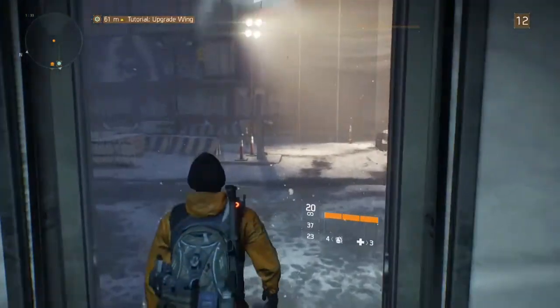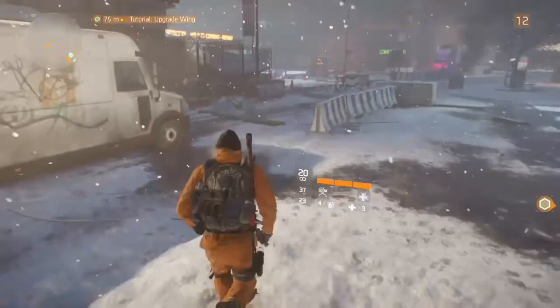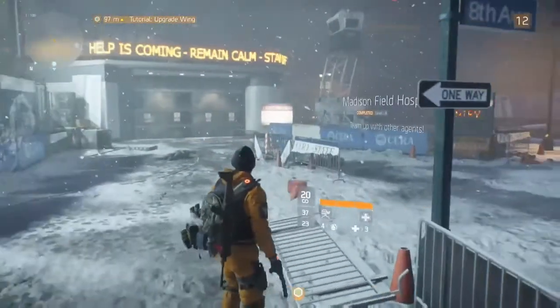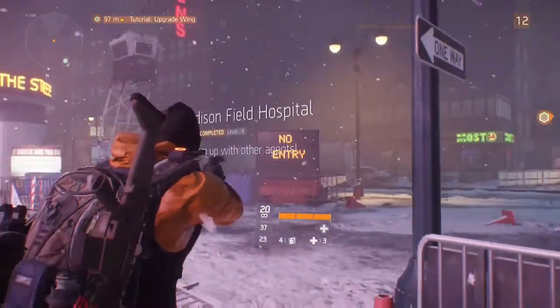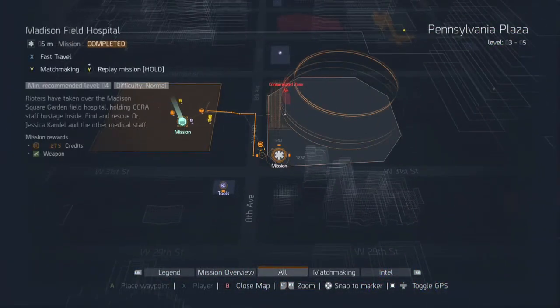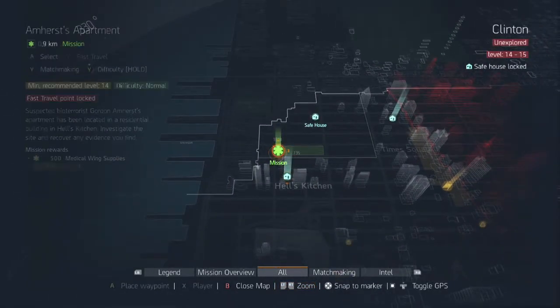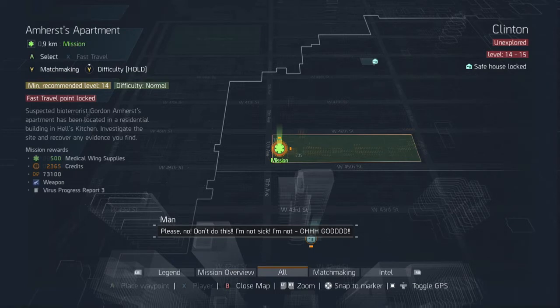Now let me stop by the Master Field House to show you a proven fact: doing missions on hard difficulty does not give you more XP — it gives you the same amount. See this? Completed on level four, on normal difficulty. Now let me show you how it looks on hard. This one right here: 73,000 XP on normal difficulty.